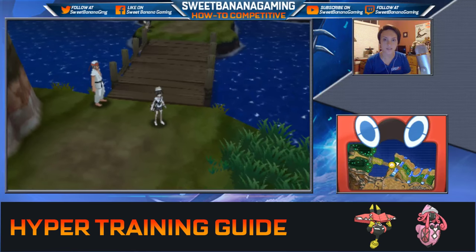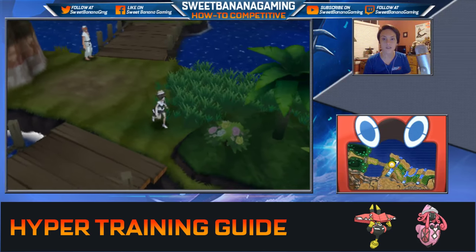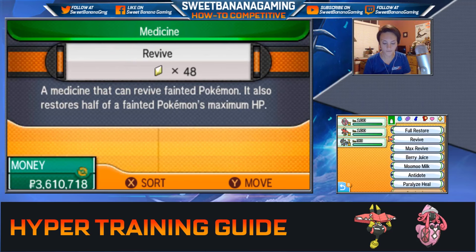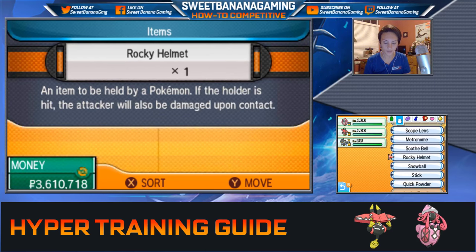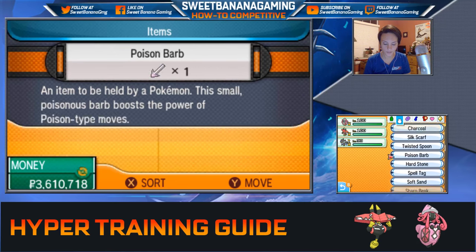Now, really quick — the next thing you're going to need are bottle caps. There are various different ways you can get bottle caps. You can find a few of them just as you play through the main story of the game, but they're pretty few and far between. I'm going to show you one or two methods.